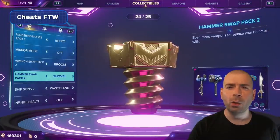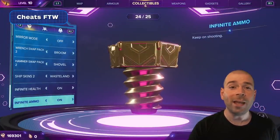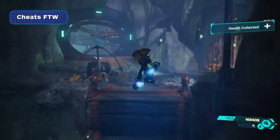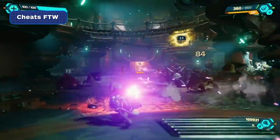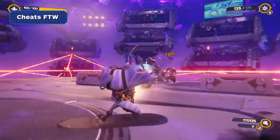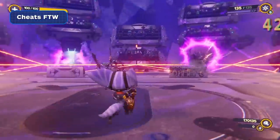In addition to unlocking cool cosmetics for Ratchet and Rivet, gold bolts also unlock cheats like infinite health and ammo, with no repercussions whatsoever. That means your weapons will still earn experience points, and trophies are still attainable. So since Ratchet and Clank Rift Apart is a single player game, I say cheat a little. You earned it.